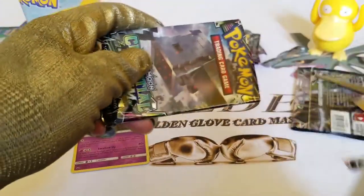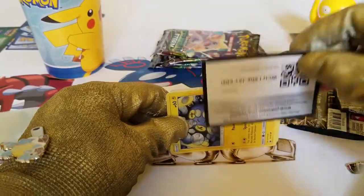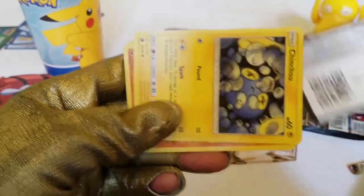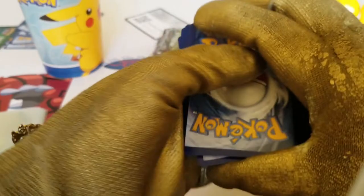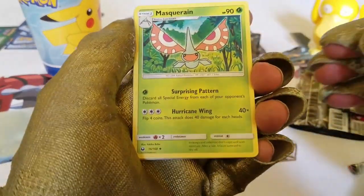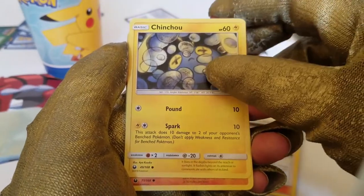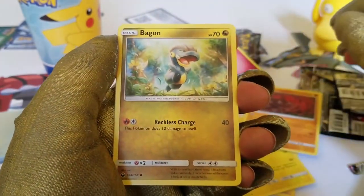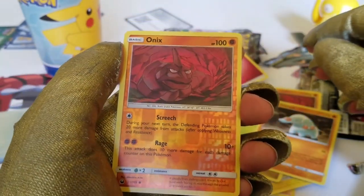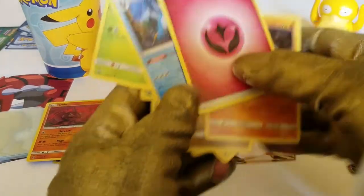Let's get into pack two — the Stack Attacker pack. You might get a Stack Attacker GX or hyper rare, you never know. Reveal the code card. One, two, three to the front — we have a Marill, a trainer Underground Expedition card, a Chinchou, an Onix, a Bagon, a Bellsprout, a Fanipi, a reverse holo Onix, and Swampert as our rare card. Back to back, nothing special.